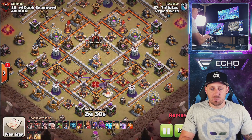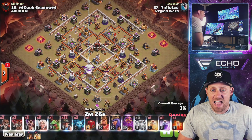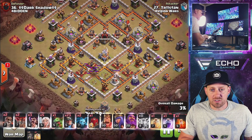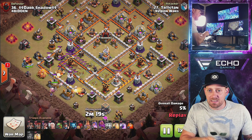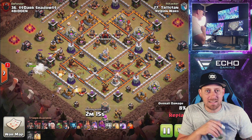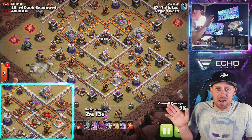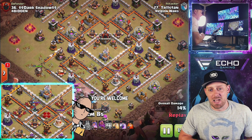We have Tristan coming in with another example here. The composition is a little different this time — five lightning spells, one earthquake spell. He didn't get as much value; we got down two Expos and I believe there was something else there that I missed. Message to Editor: pop it up in the corner so we can all see it. Thanks, G — guy hooks me up.